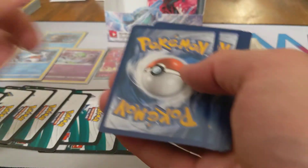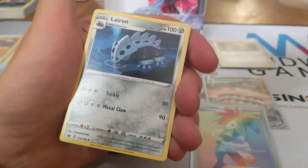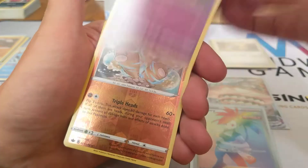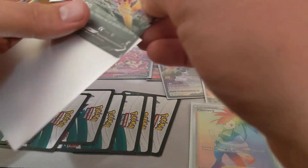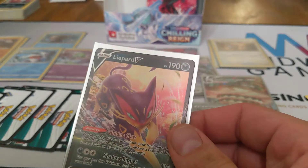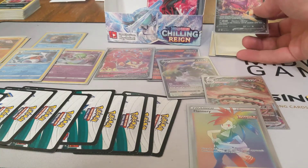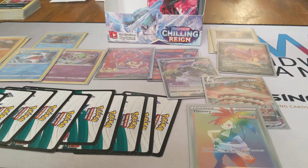Another white code card — what the heck! That's 12. We've gotten 12 white code cards. Water Energy, Warlipede, Seabold, Larin, Inkay, Squovet, Scorbunny, Diglett, Golat, Dugtrio Reverse, and Lypard V. I know I already have this one in English and Japanese — I also have the Lypard V Full Art in English and Japanese. But definitely cool to see as we get up to 12 white code cards, 12 hits. Am I actually dreaming or is this actually happening?